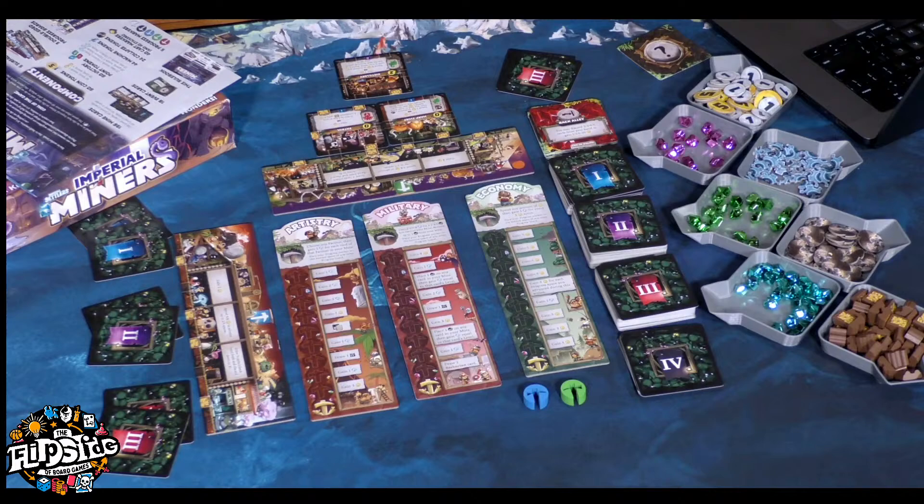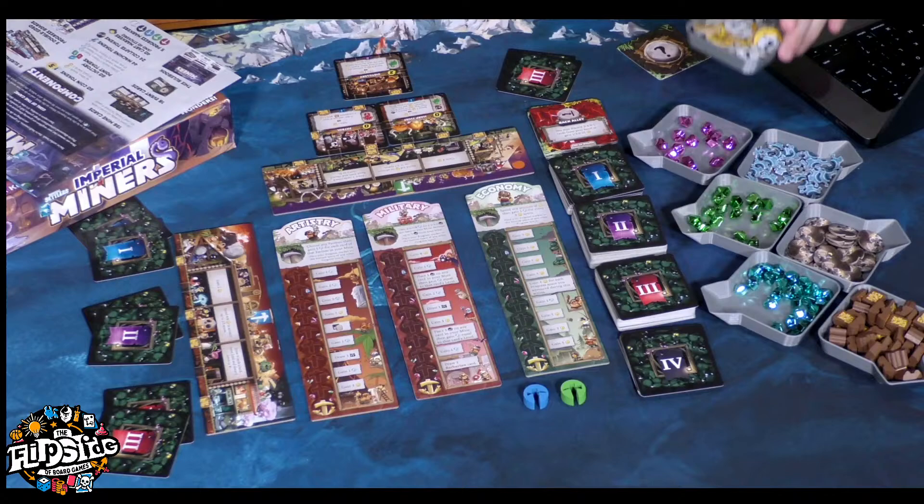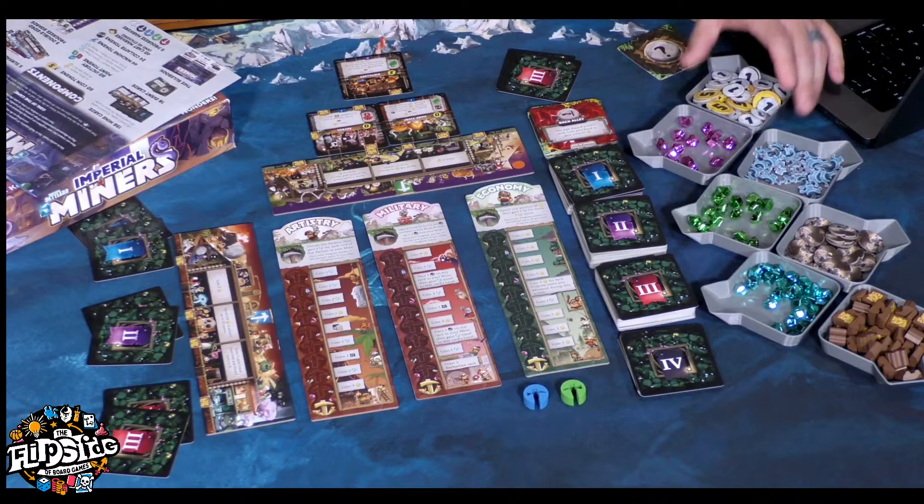Are you going to do a full solo stream for us someday? I don't understand what that means — a full solo stream. What do you mean, Eric? Component quality matters, same with art. Do the trays come with the game? No, they do not — the trays do not come with the game. I apologize for not stating that earlier. These are my trays; I got them from JT and I believe JT got them on Etsy. But the components inside the trays are what come in the box, not the actual trays.